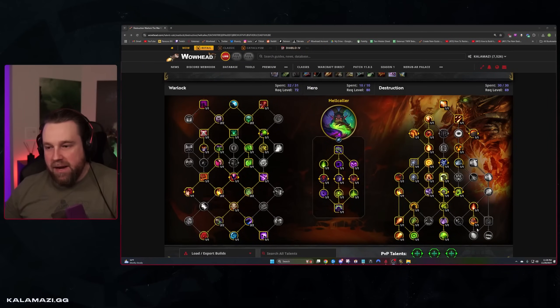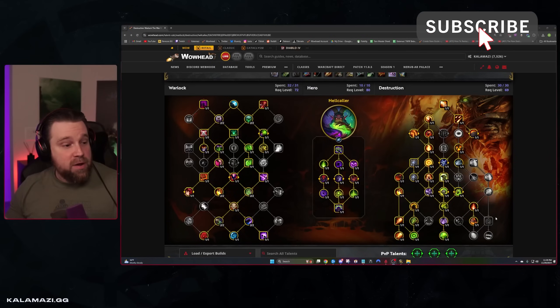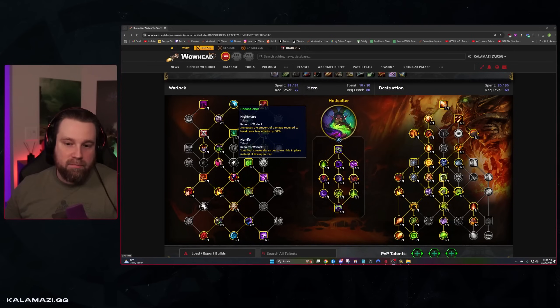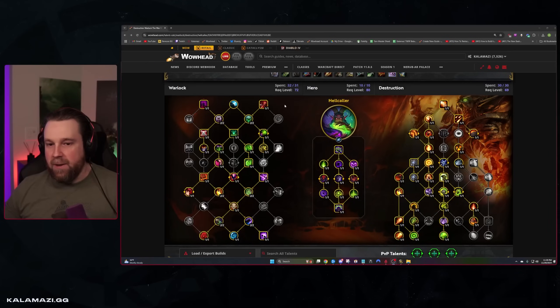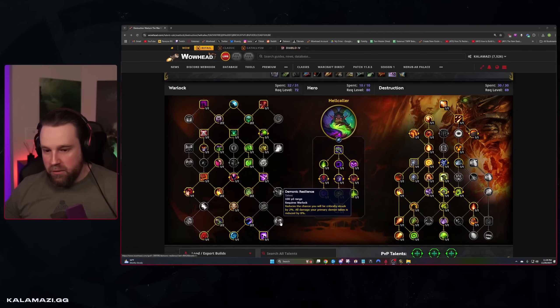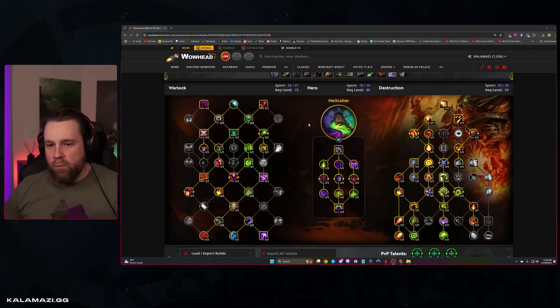Before we get into the spec trees and breakdown for each spec and build, I want to talk about the Warlock Class Tree. The class tree has a decent bit of utility talents and things like Banish and Horrify to cause mobs to tremble in place, but unfortunately it doesn't really have the available talent points to get these utility options in M+. Things like Demon Skin, Fel Armor, Soulstone, Glyph of Souls, Soul Link, and Synergy also cost two points, making the Warlock class tree very set in stone.